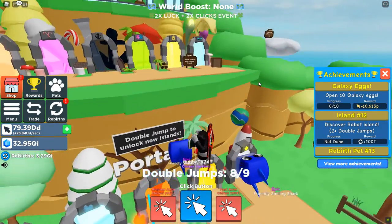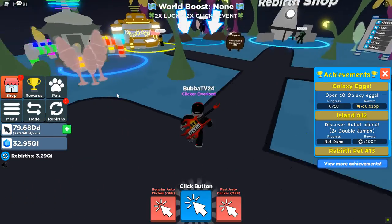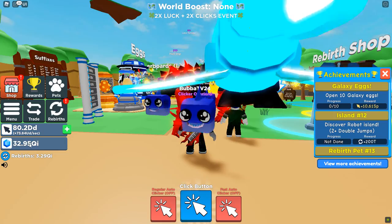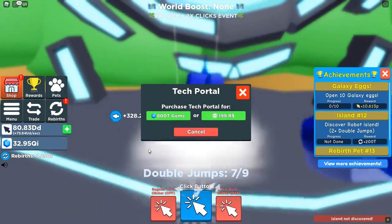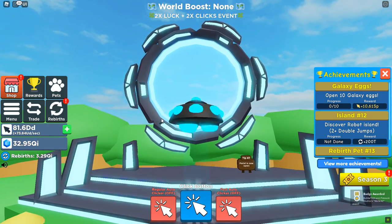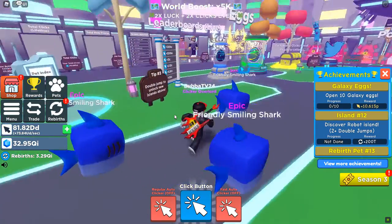I am still a noob, and all these areas just helped me get through. Then you have the outer space area which I haven't really been to yet, but that's okay. We're going to go back through here, and now that we have 32 QI we're going to go ahead and buy this portal. Boom — into the portal. Looks like an alien is going to take us up. And now we're in a whole new area.